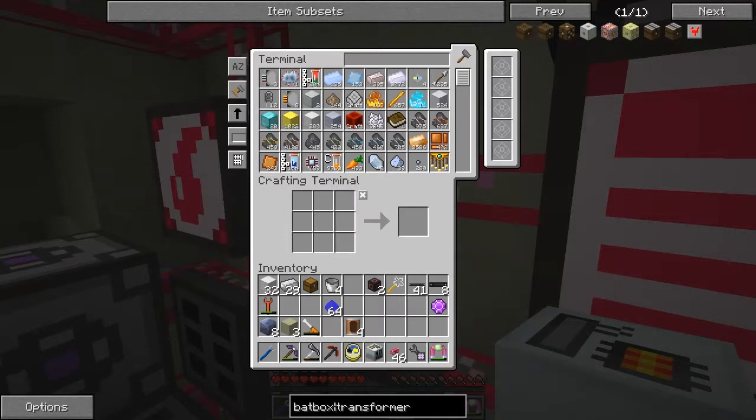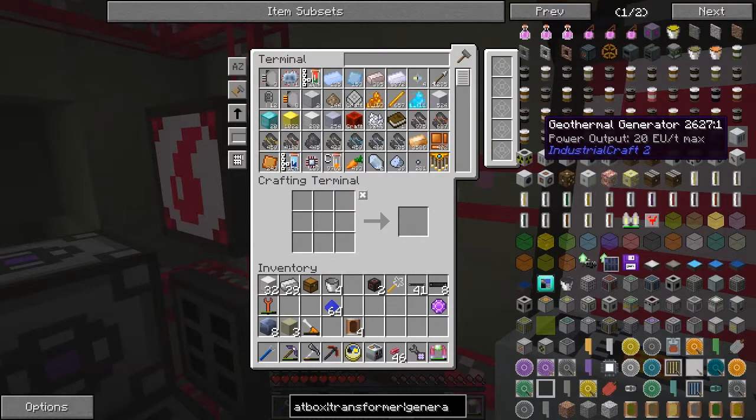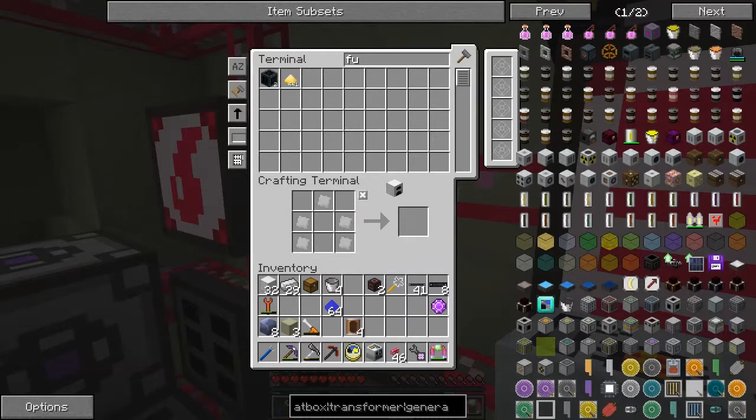First of all, we need to make a generator. I've got a bat box and transformer here but I don't really want those. From Tech Reborn we've got a geothermal generator from Industrial Craft. I love it when the recipe moves around - you click it and get the recipe up. It needs a generator with some empty cells, some glass, and some iron item casings. We need the iron furnace first of all, so let's see if we can make an iron furnace.